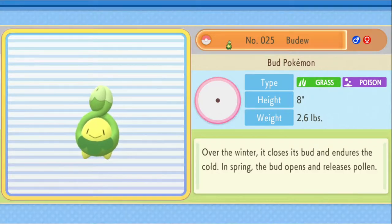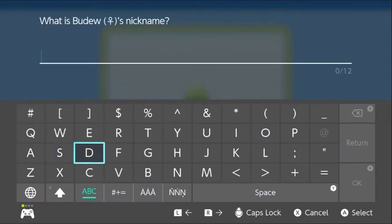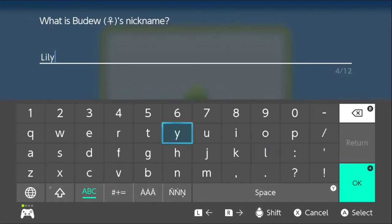Let's see its description. Would you like to give it a name? Let's go with a cool flower name. Trying to think of flower names... got it — we're going to name it Lily! Welcome to the party, Lily.